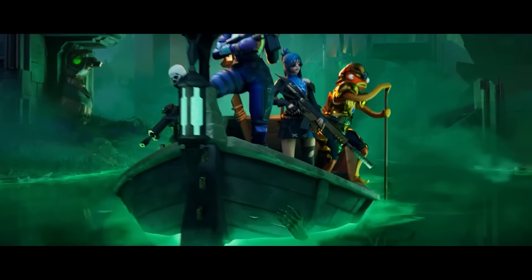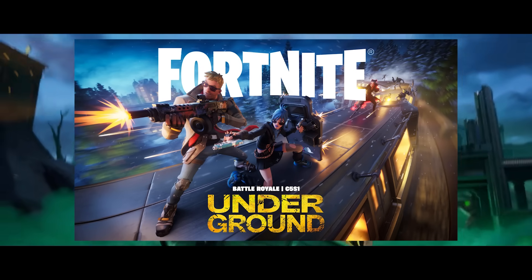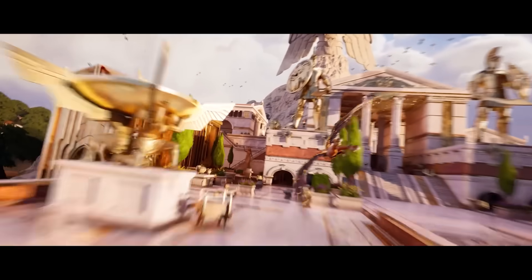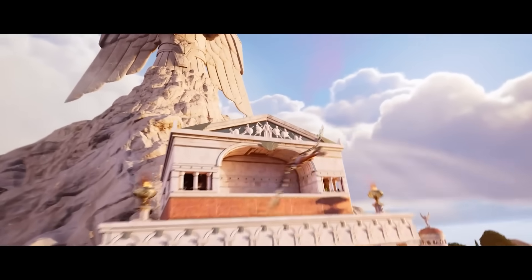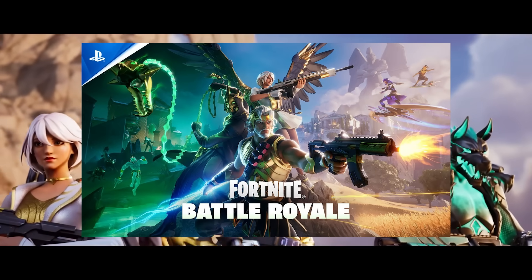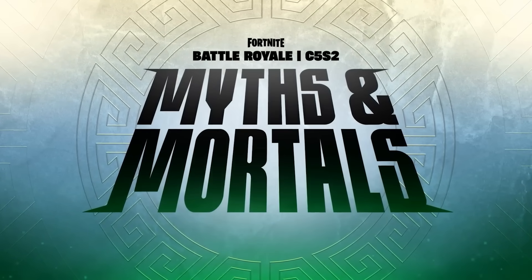Chapter 5's Key Arts were all very interesting because no matter what was going on in them, they all looked really gray and desaturated. Season 1 had a great Key Art which didn't show much of the map for once, and instead showed the new Train, the new Shotgun, Ballistic Shield, as well as some of the Battle Pass. It's funny imagining that Epic knew the map wasn't really interesting enough to make into a Key Art, so they kind of just made it on a train instead. Season 2's Key Art was also really good — it had all the Gods on the front, as well as the two new Biomes and a cool split effect that looked really, really good.